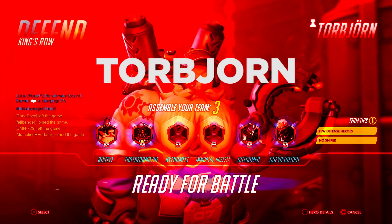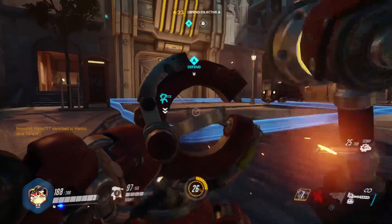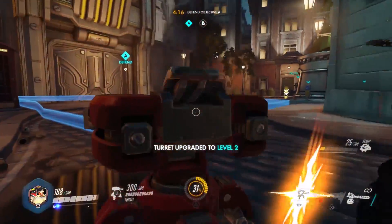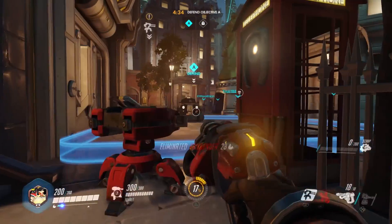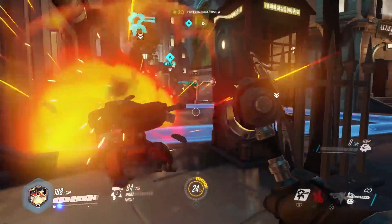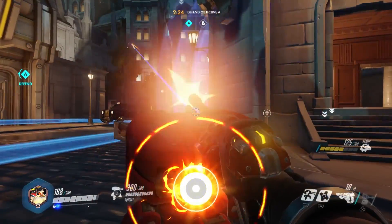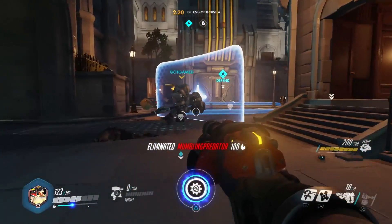Our last recommended character is Torbjorn, who is a dwarf. He's very good at building turrets, and the good thing about turrets is that they require no skill at all — they will just fire at things. You don't need to aim; they will just do all the damage. You just sit back and enjoy. You can see me getting a couple kills — there's really no effort here, I'm just standing back. The turret gets blown up, but there's really no harm by me and I can just build another one. There's a really long-range kill that I absolutely wouldn't have gotten ordinarily, but the turret makes short work of him.